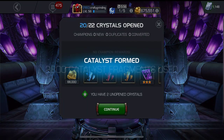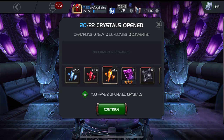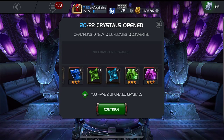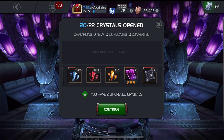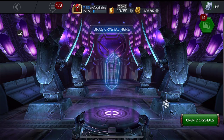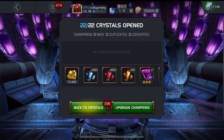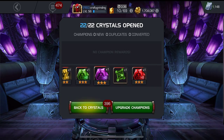I'm now at 800 five-star shards — started at 250, so that's almost 550 gained from that batch. Also picked up a few 3-star shards, a couple more awakening gems, some signature stones, and another tier three class catalyst. Not getting a lot of 4-star shards, but I'll take the 5-star shards. Opening the last two smaller crystals — looks like no more 5-star shards. Pretty good overall, especially since they were mostly free.